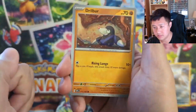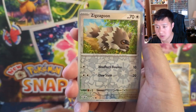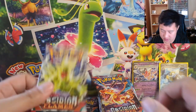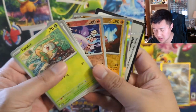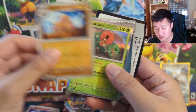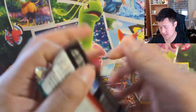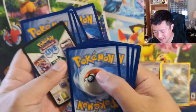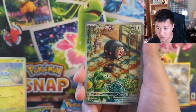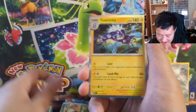A dragon would be nice as well. We got a Dartrix into a Zigzagoon, to a Togekiss. Two sets past the quarter mark and we only got two hits. Maybe we'll start doing some pack trick stuff — into our third Scovillain. This is not going so well — four packs, reverse, reverse hit. We got our first alt art — it is the Lechonk. He's cute, nothing crazy, but he's cute.